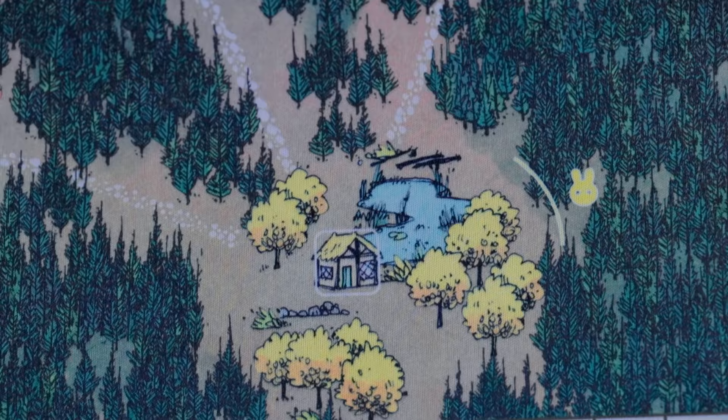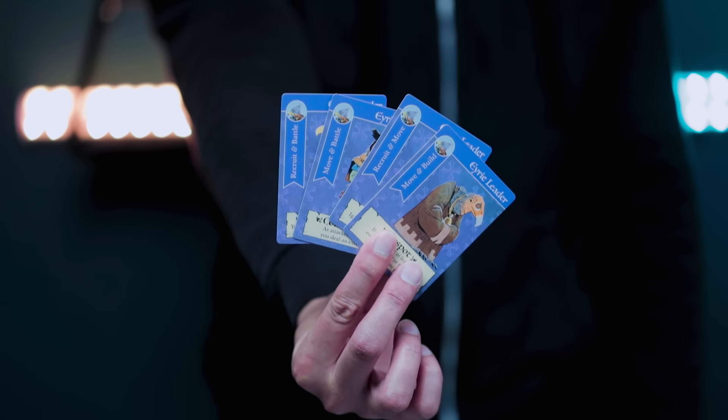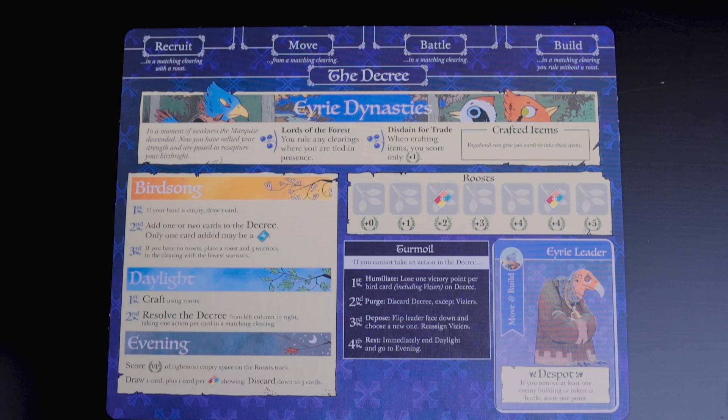Switching over to the Eerie Dynasty - remember that completely wide open clearing we left opposite from the Keep. Go ahead and put six warriors there and a Roost token, which are pretty much the buildings for the Eerie Dynasty. On the player board for the birds you'll see a slot that says Leader Card. They come with four leader cards, and for this setup we'll go ahead and start off with the Despot. Put that in the slot and set the other three aside for now.